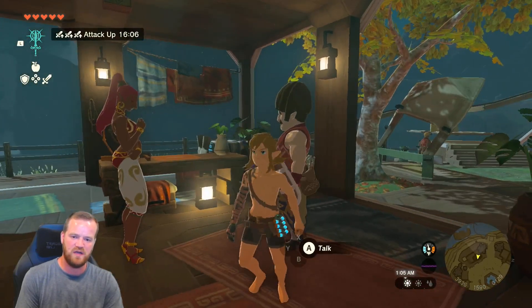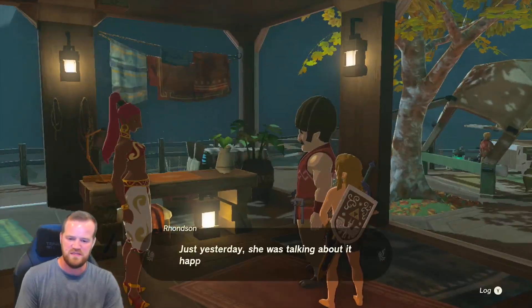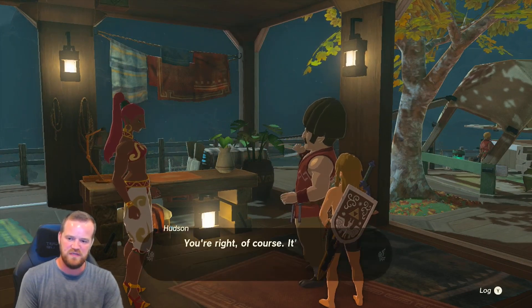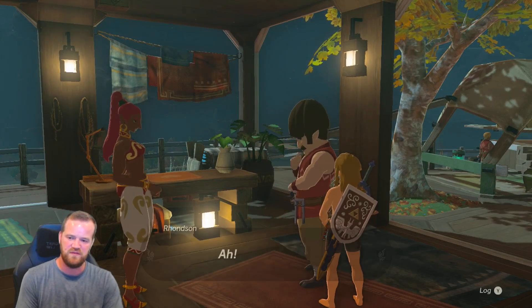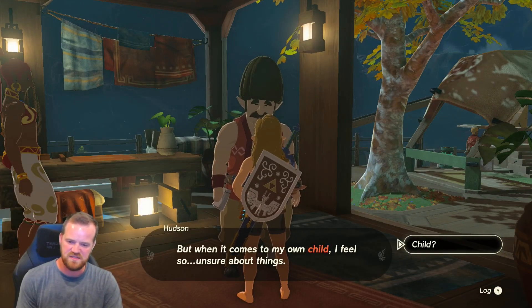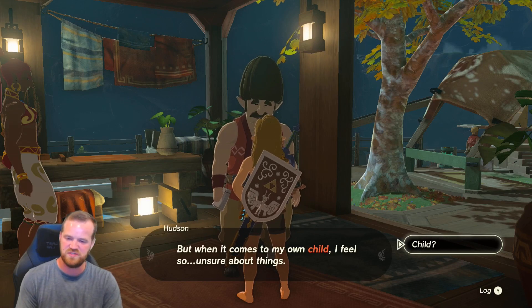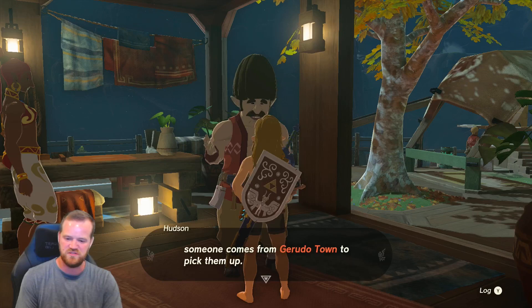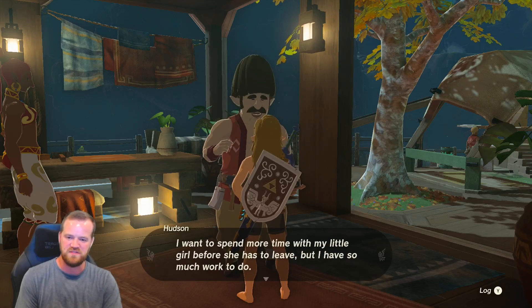Once you're ready, you talk to Hudson. He's going to talk to you about his daughter Mattison and how she is going to go live in Gerudo Town. Once you talk to Hudson and he's done talking, you can talk to him immediately once more and he'll talk more about his daughter, and that will progress the story.